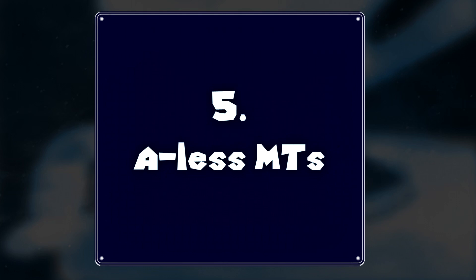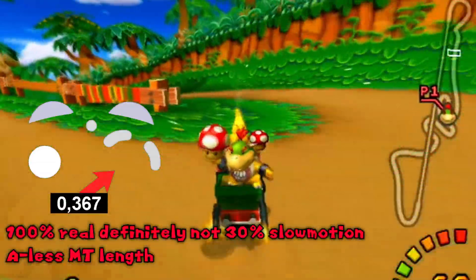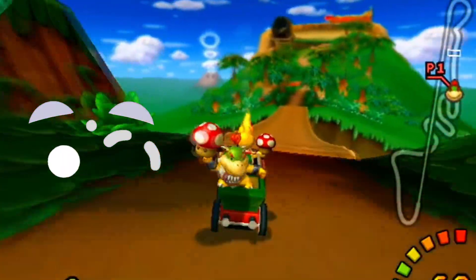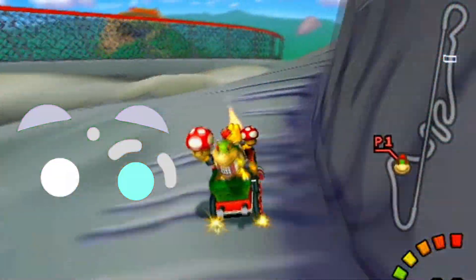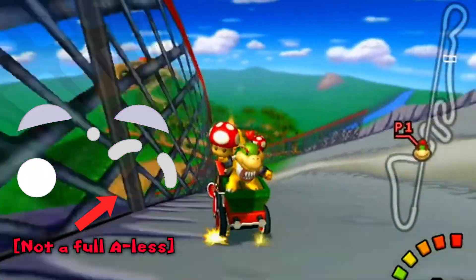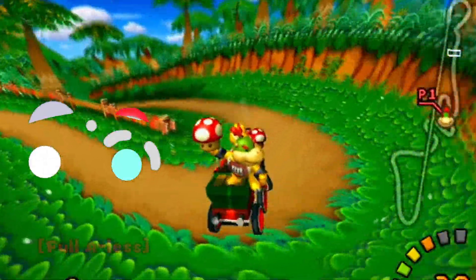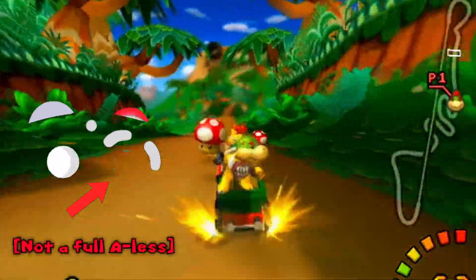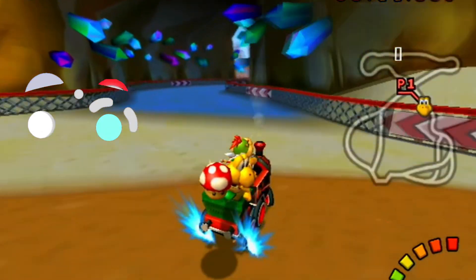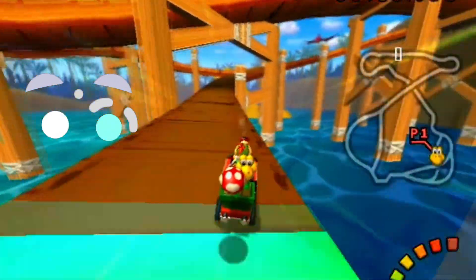Number five: A-Less MTs. Used sporadically, A-less MTs are mini turbos without holding A at all — often not even between mini turbos. The goal is to negate current momentum and MT into a certain direction at all costs. Standardized uses are on DK Mountain: at the end of the mountain section, or to squeeze in mini turbos after the shortcut. A variant involves starting the MT without A, then pressing A around the middle — this is done to regain control during smooth ATAC or get an extra hard pull through a direction, such as before the EDJ shortcut bridge.